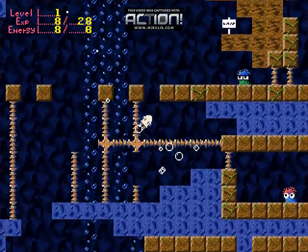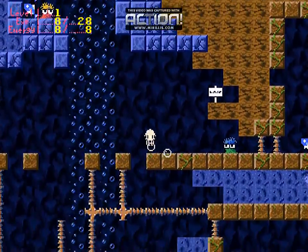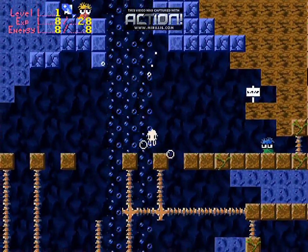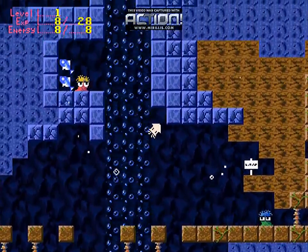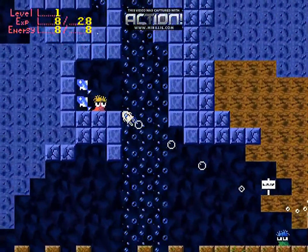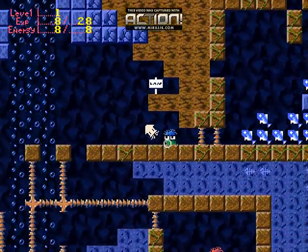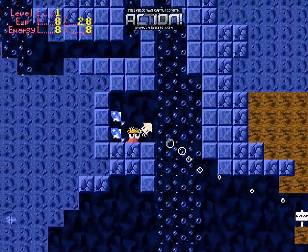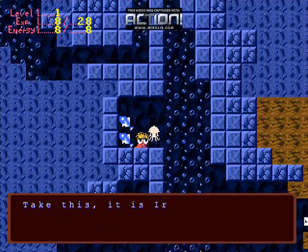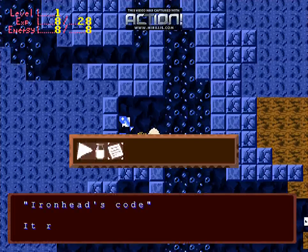Now that guy might have something of interest. I'm going to see if I can get up there. Actually, I don't know if it's possible to get up there yet. I'm going to try. Oh, I did it! 'We need to find the Mother Pearl. It means everything to us. I haven't seen you around before. Are you new here? Take this. It's Iron Head's code. The laws that govern us all.' You got Iron Head's code.